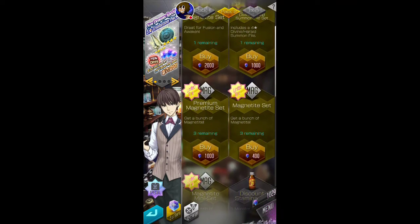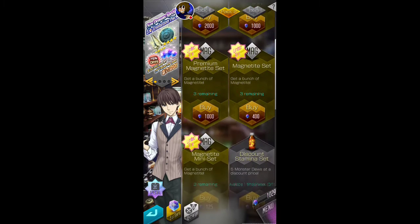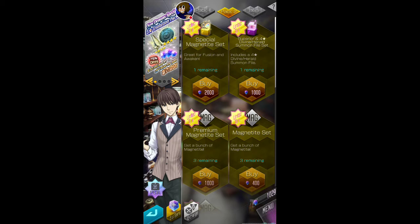They do reset the premium megsets every month — it's a monthly thing. You can get up to 900,000 meg per month just from the premium megsets. I personally just save for the premium stuff; I wouldn't bother with the mini set.